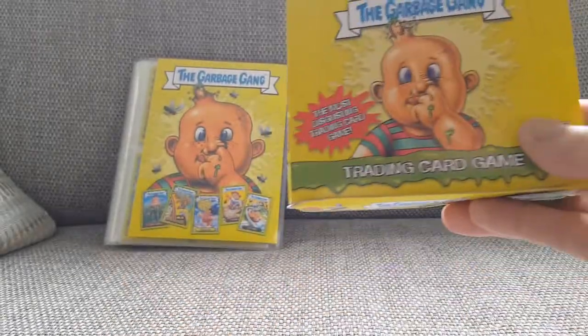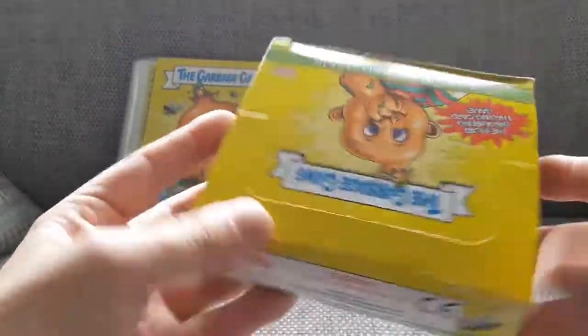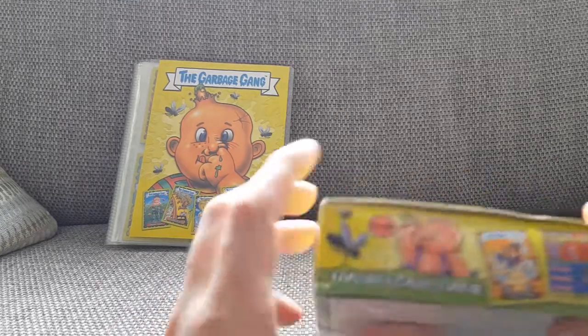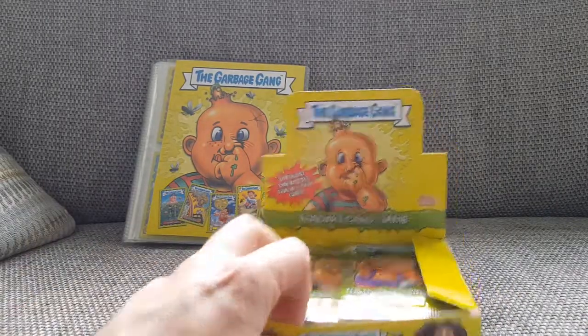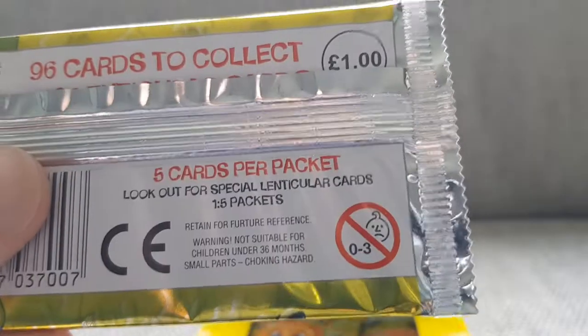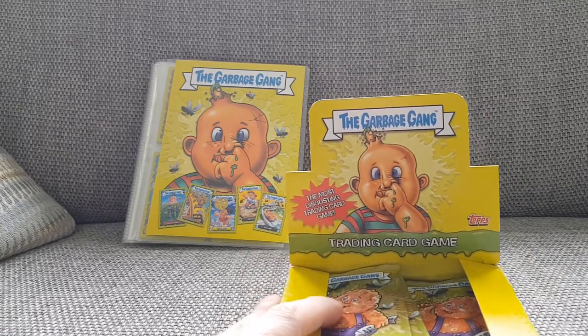I also get one of these boxes to keep all my swaps in, which is pretty cool. It got a little bit squashed — they put it in a jiffy bag and pushed it through the letterbox. So it says in here that there are 96 cards to collect and 10 lenticular cards. The odds of getting a lenticular card is one in five, so with 24 packets there should be at least four in here — I'm hoping five.